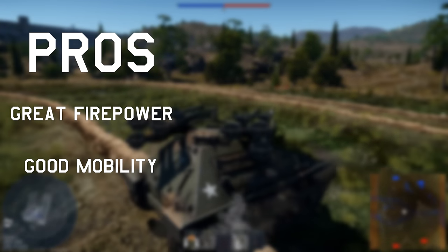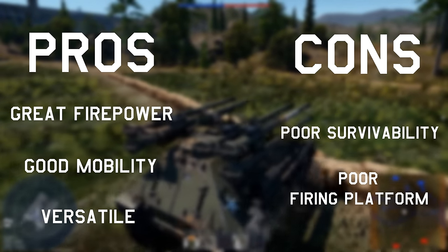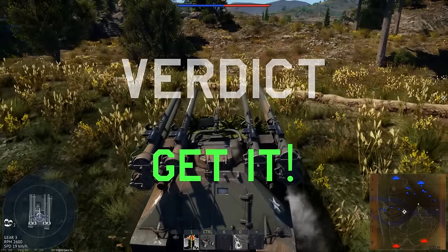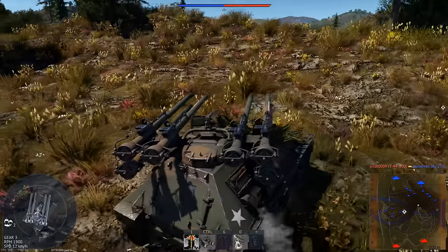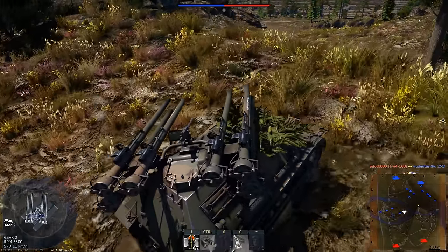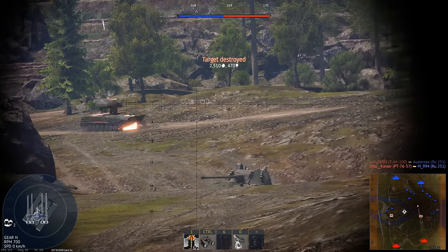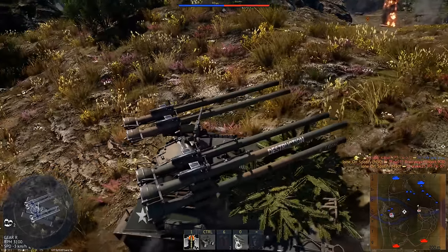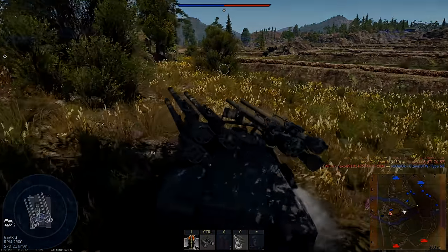Pros: great firepower, good mobility, and versatile. Cons: poor survivability and poor firing platform. Verdict — it's pretty much up-tier proof and works well anywhere if you can stick to cover. I think the T92, also at 6.7, is more versatile and can fill more roles in battle, but the forgiving nature of the Ontos and the reliable damage really gives it a place. It's also a kind of silly and fun vehicle, and as it has both ammo types stock, it can be a really nice vehicle to play around with in various lineups.